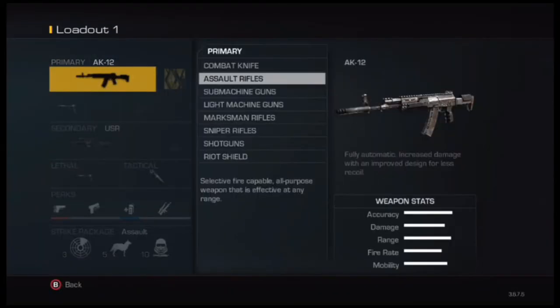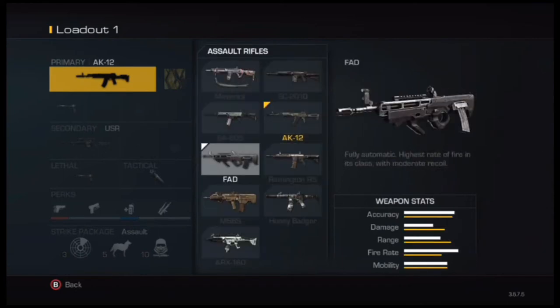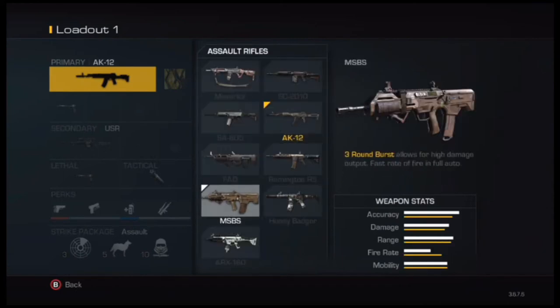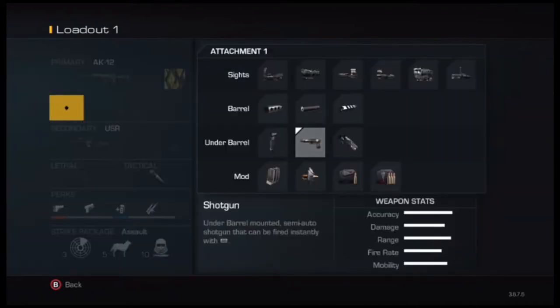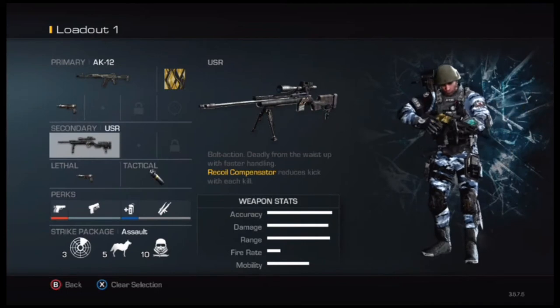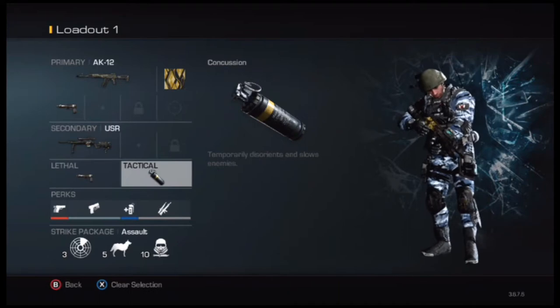You'll need an assault rifle with an underbarrel attachment and a second primary, which will be a sniper rifle. You'll also need a tactical — your lethal slot will be taken up by the underbarrel shotgun.